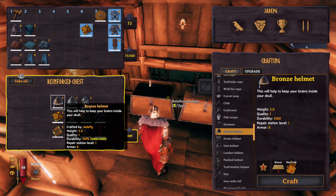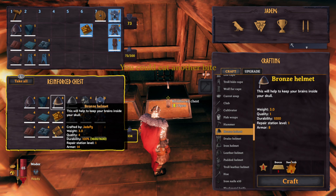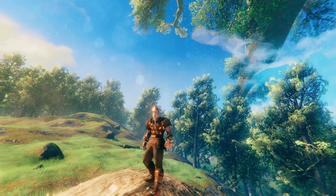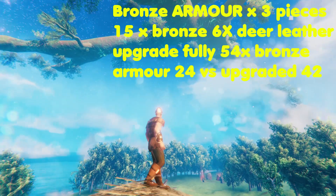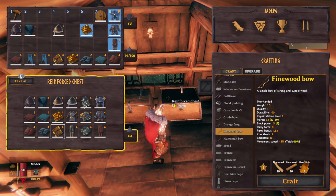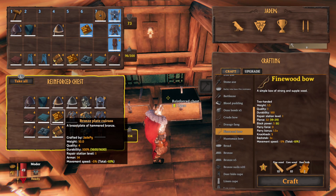Bronze is heavier, but durability is double what it is for the troll set. Armour straight off the bat is pretty decent — level 8 for each piece, so 24 armour at most basic. Combined with a troll or deer hide cape you're looking at 28 armour. To upgrade it you need 3 bronze initially, then 6, then 9 to get to max. You'll need the workbench at level 4 at least, but only level 1 to craft bronze, compared to level 3 for troll. Fully upgraded you've got 14 armour per piece — 42 total, or 46 with a maxed cloak. Durability goes to 1600 per piece, though you do lose some movement speed and are looking at 23 weight.